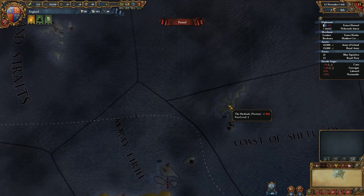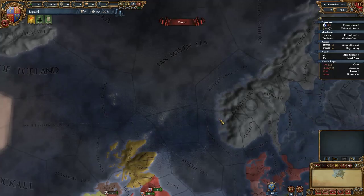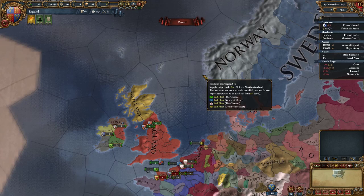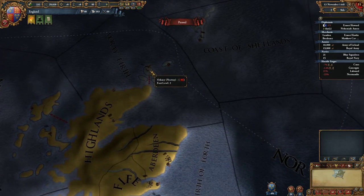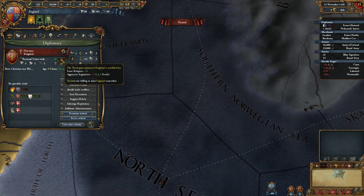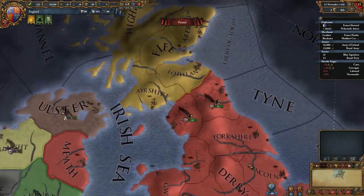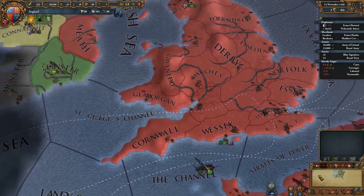We can also see the Orkney Islands and Shetland Islands over here — these are all owned by Norway at this point, so Scotland is having a bit of a problem with Norway. Maybe we should get friendly with Norway, because I don't think we'll ever really be able to take Norway out, though it would be nice to get those islands. Norway doesn't like us too much because of aggressive expansion. We need to keep one diplomat free to declare war on Scotland and another for the peace deal.